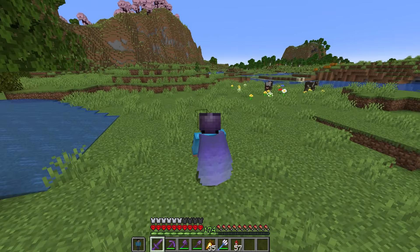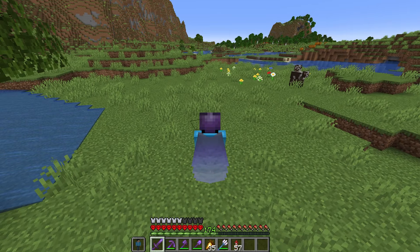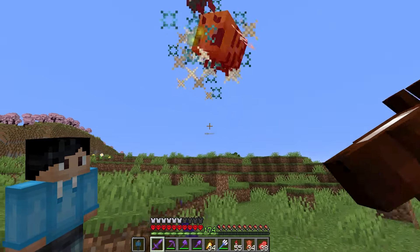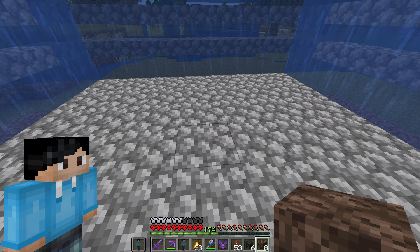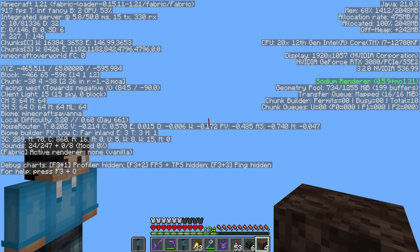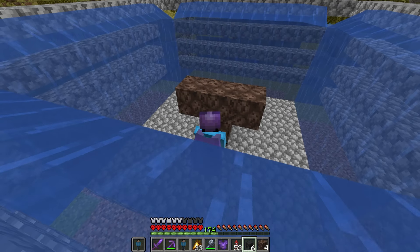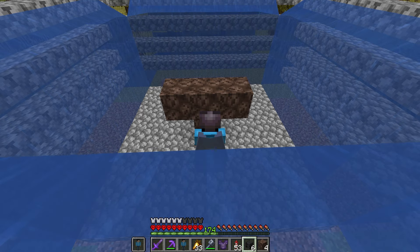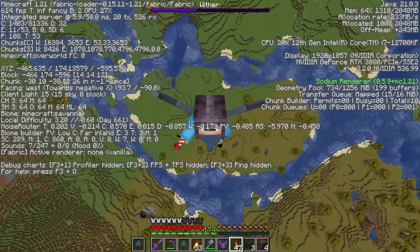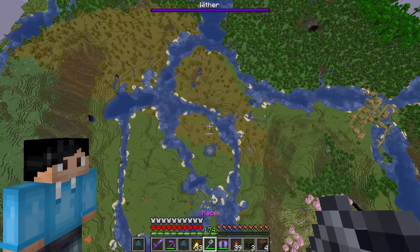One last thing before summoning the wither — killing all the mobs in the area, because the wither will instantly lock on as soon as it's summoned. Sorry cow, pig, sheep, horse, chicken, and bee. Now we're ready. The plan: spawn the wither, fly up to about Y 360, then fall from the sky and hopefully land the mace hit. With the wither skulls placed, fly up in the air to about 360. Put on the chest plate, aim down, and hope for the best.